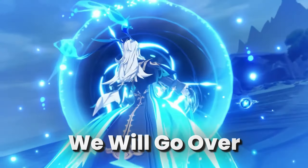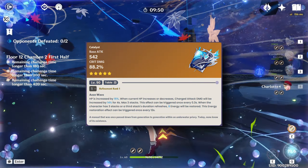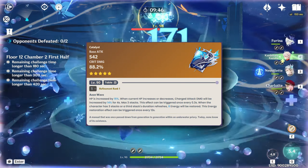Neuvillette's weapon options are vast, but his best weapon is his signature, Tome of the Eternal Flow. It gives a ton of crit damage, increased charge attack damage, max HP increase, and energy regen. Other five-stars like Surf's Up (Surf Sup) are also very good for the high crit damage and 20% max HP increase, though Neuvillette cannot utilize its passive. You can also use Lost Prayer to the Sacred Winds, Kagura's Verity, and Jade Fall's Splendor for their respective stats.